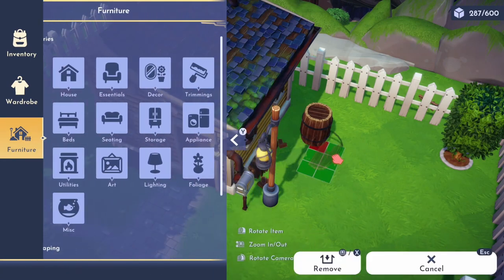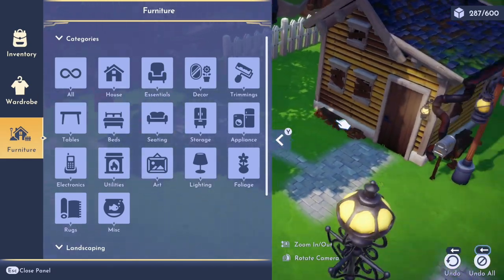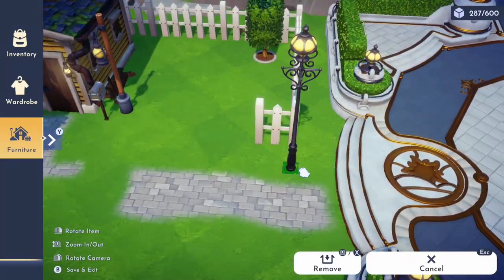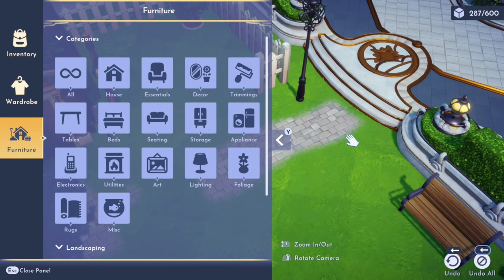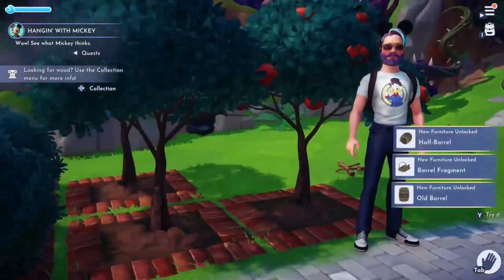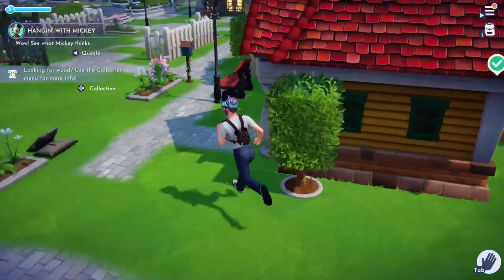We get some items out of the way, relocate the street light next to the bench — it looks better. Little by little we'll make it look good. We pick up some apples, and a new furniture unlock pops up — apparently we unlock things just by picking them up. Interesting!